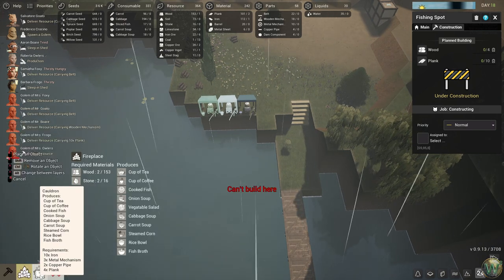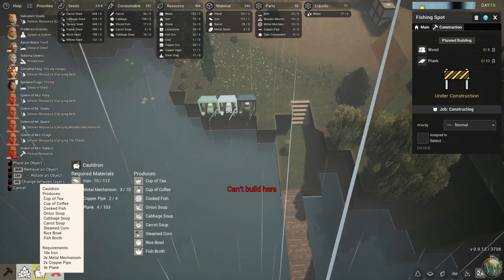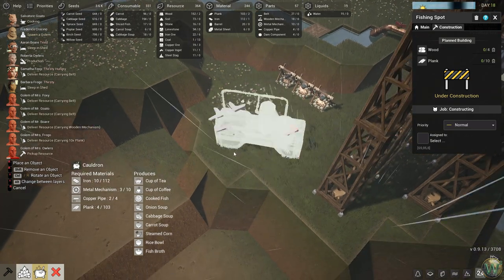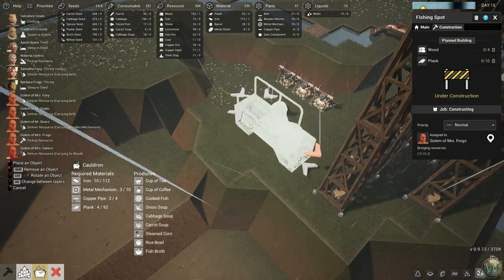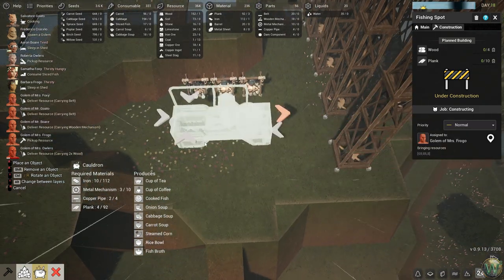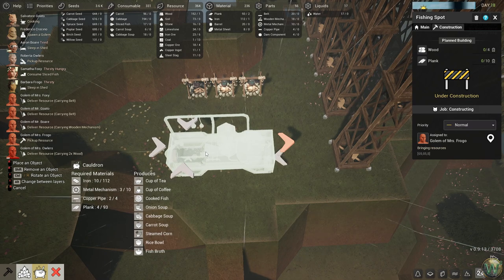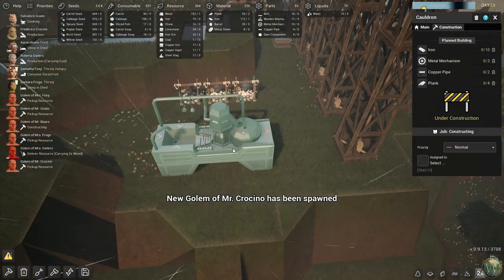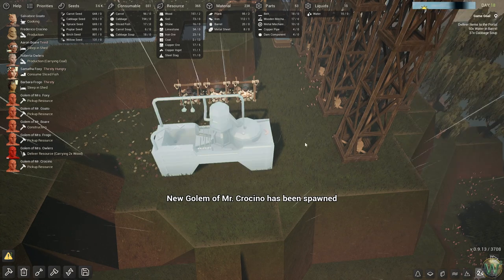Are we ready to do cauldrons yet? I think we are. Let's make a cauldron. Holy crap, that's a big thing. And it can be automated. Well, maybe we won't do it yet — let's build one and just see what it looks like, but we probably won't use it fully. Well, it can be manually used — just to see what it does.